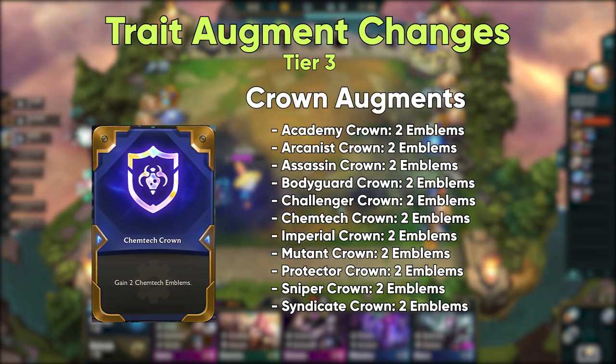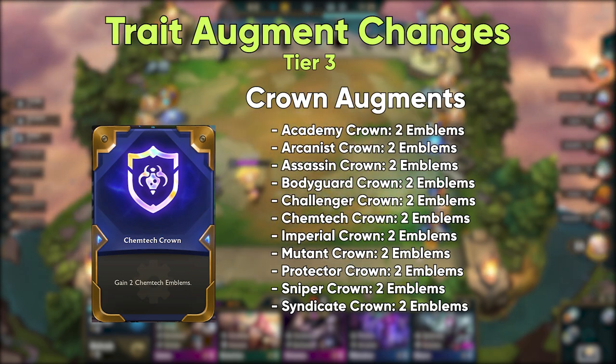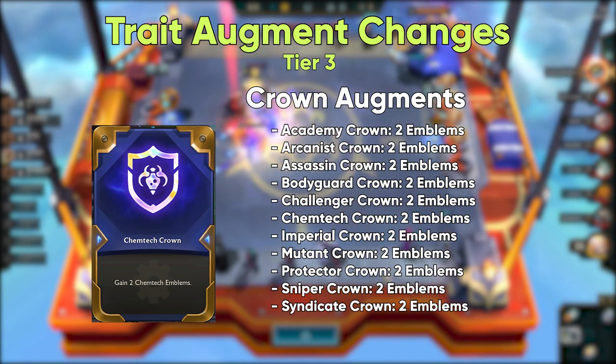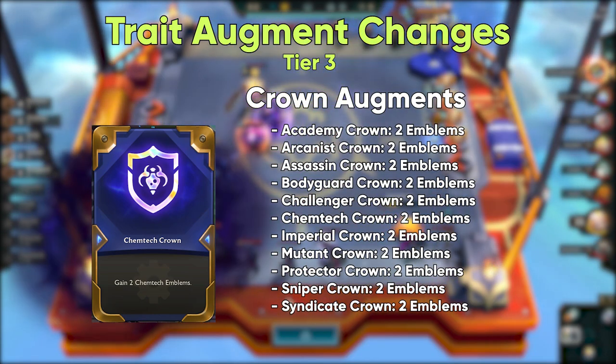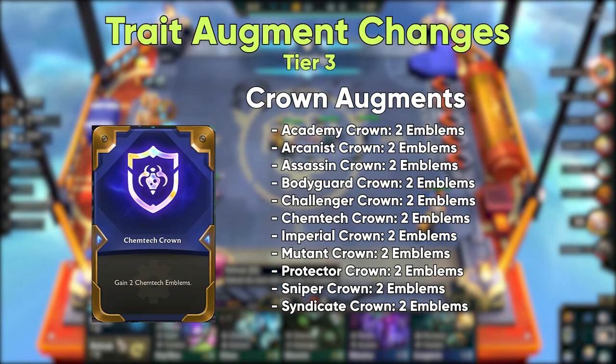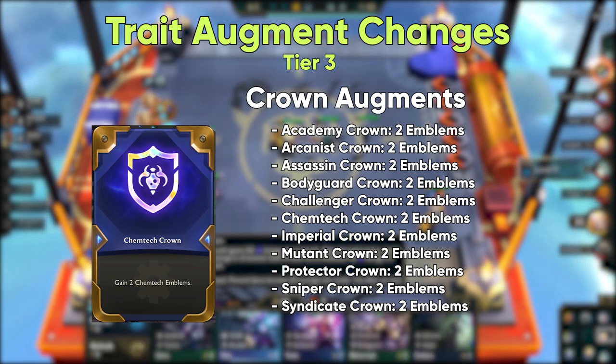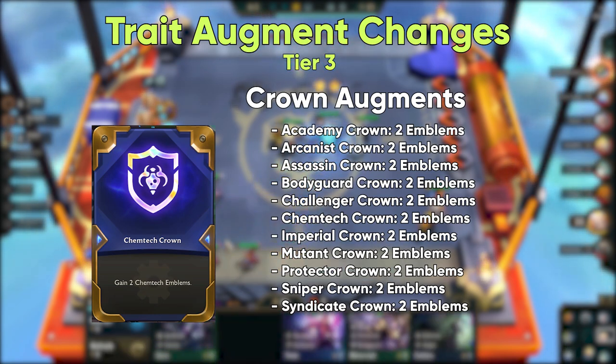For prismatic augments, some soul augments that give a buff to units have been changed to crowns and give two emblems, whereas before they would just count as giving your trait count plus two. This opens up more exciting combinations, as you can apply these trait buffs to other champions. One example of this is Arcanist Soul changing to Arcanist Crown, allowing you to change two non-arcanist units into arcanist, granting them the ability power bonuses. This will also help academy and imperial builds.